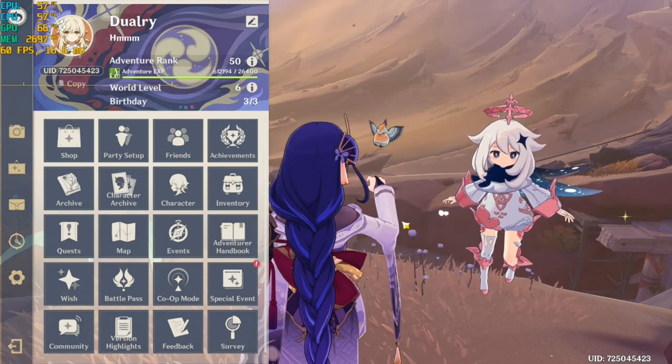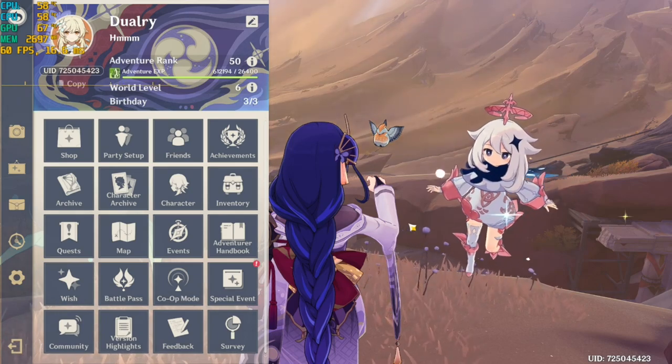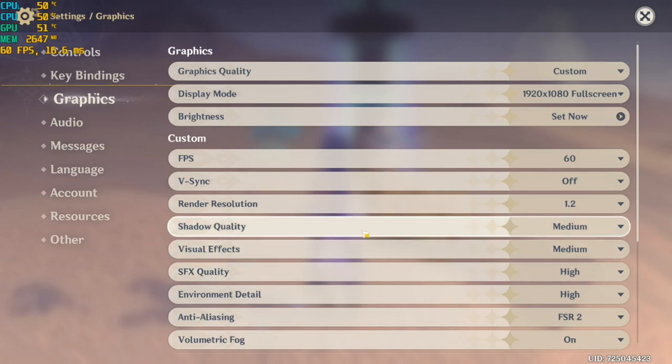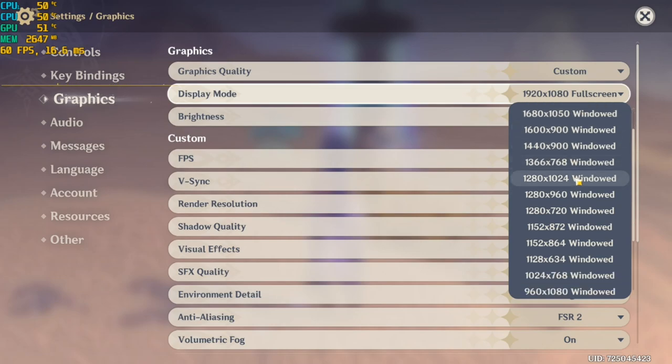Number seven: we're now in-game and we're going to optimize some in-game settings to get as much FPS as possible. Whether you're a low-end or mid-end PC user, you can still tinker with these settings. For graphics quality, set it to Custom. For display mode, I personally run at 1080p. If you're experiencing a lot of performance issues, you could try running the game in windowed mode.